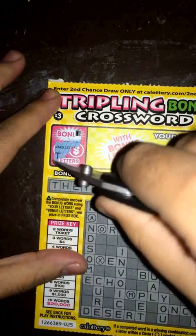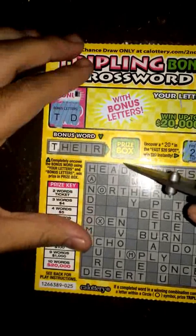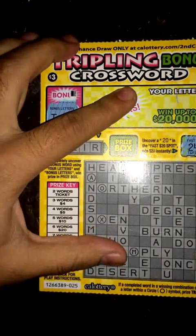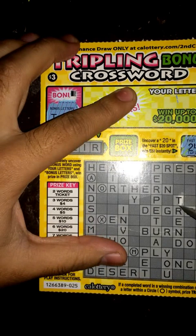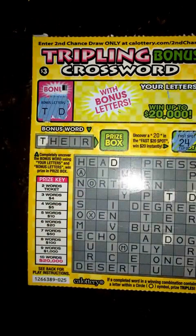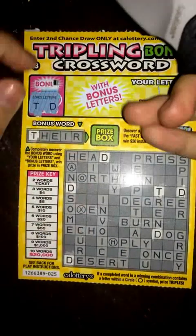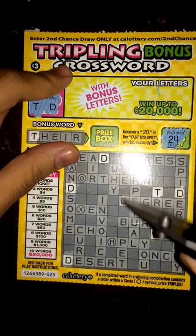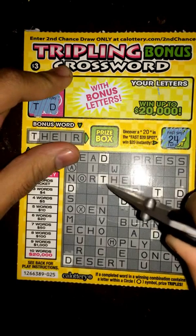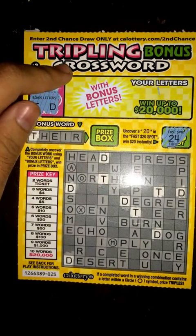Let's go ahead and start off with the bonus letters. We got a T and D. So I got a T right here in the bonus word. We got a D right there. Let's see another one over here — T right here also. So I got a good start so far. We got another T and D right there, and T right here. So those are two pretty good letters already.